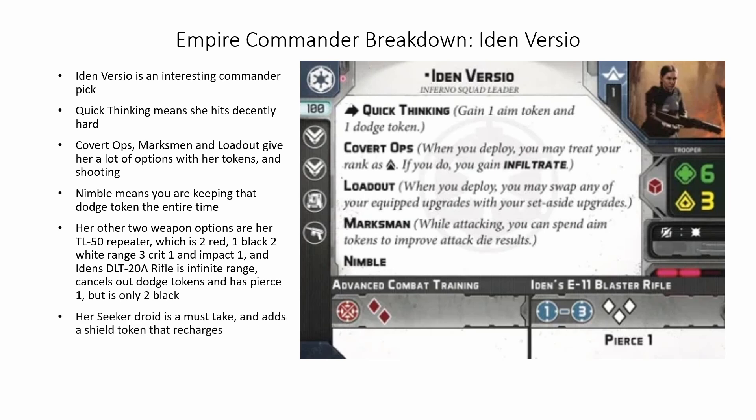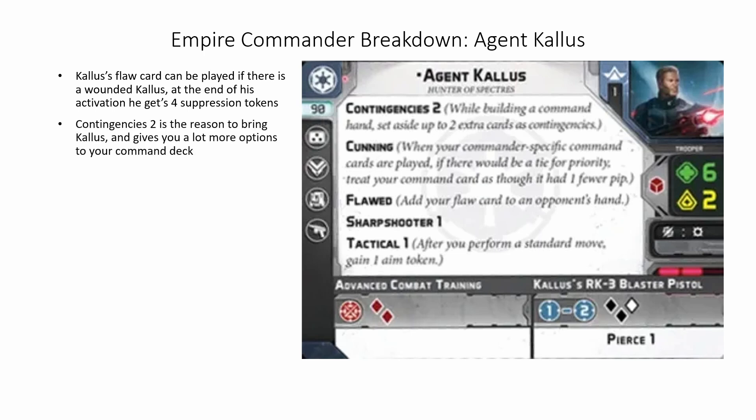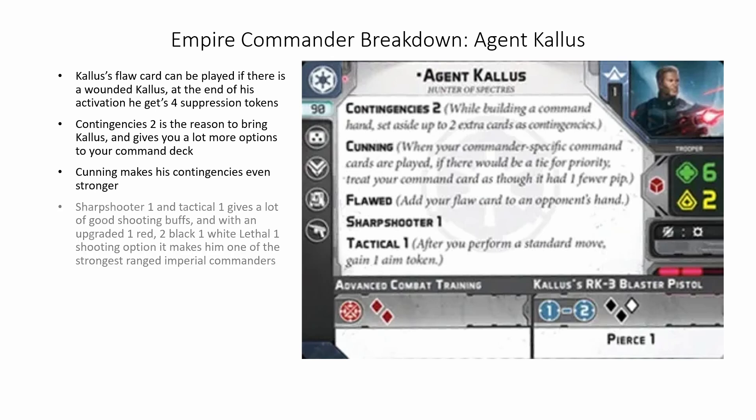Iden's DLT-20A rifle is infinite range, cancels out dodge tokens, and has Pierce 1, but is only 2 black dice. Her seeker droid is a must take, and adds a shield token that recharges at the end of each round. Agent Kallus's block card can be played if there is a wounded Kallus, and at the end of his activation he gets 4 suppression tokens — this makes Agent Kallus kind of just okay. Contingencies 2 is the reason to bring him, and gives him a lot more access to your command deck. Cunning makes his contingencies even stronger, letting him win ties. Sharpshooter 1 and Tactical 1 give a lot of good shooting buffs, and with an upgraded 1 red, 2 black, 1 white, Lethal 1 shooting option, it makes him one of the strongest ranged Imperial commanders.